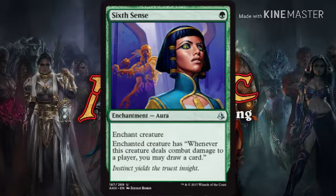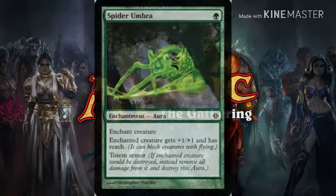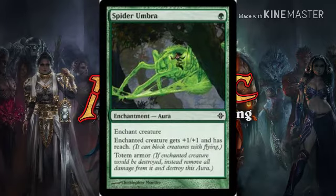Next up we got Sixth Sense — supposed to be King Sense, but either way they do the same thing. For one green, whenever the enchanted creature deals combat damage to a player, you may draw a card. I prefer Sixth Sense since it's a 'may' ability. Next up, Spider Umbra for one green — enchanted creature has reach, plus one plus one, and totem armor. Got four of those.